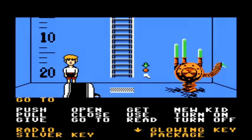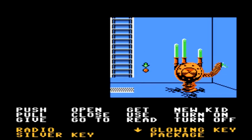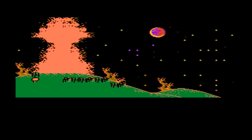First off, in the pool area, I told you not to press the red button. Let's go ahead and press that red button. After doing so, you will quickly see the house explode into a glorious display of nuclear disaster.